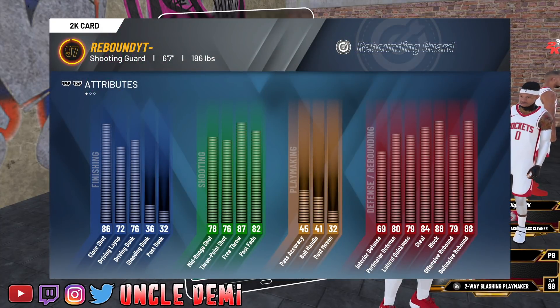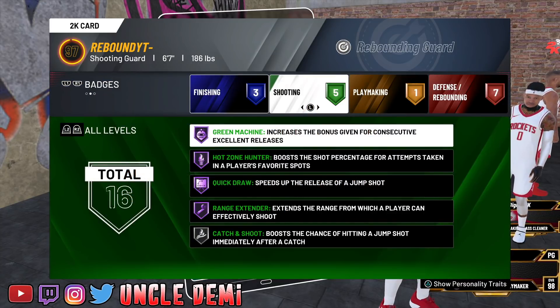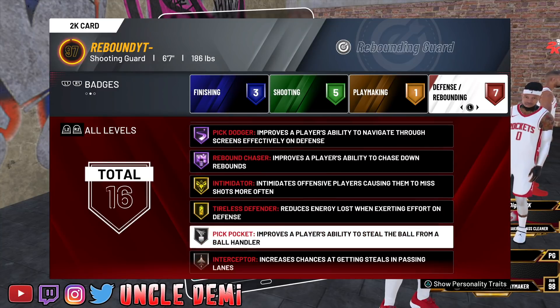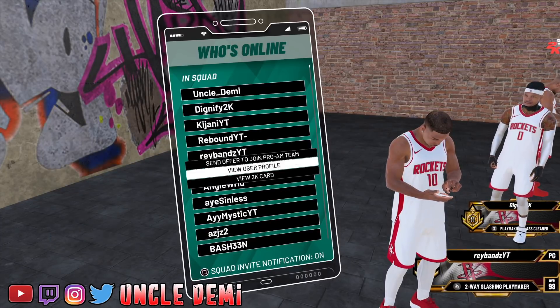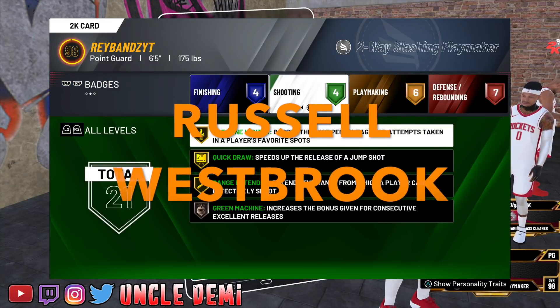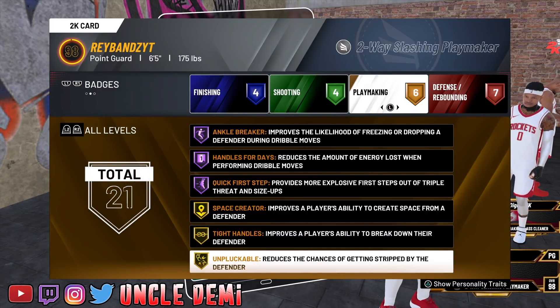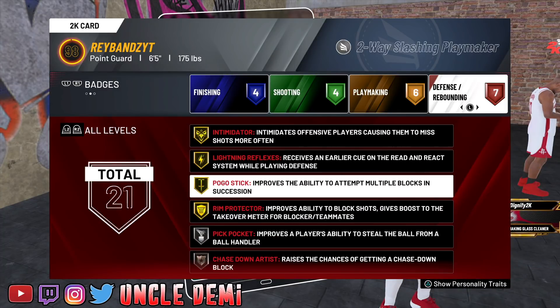My boy Rebound is going to be playing as Robert Covington - as you know, he was just picked up in a trade. Covington is an all-time defender, first-team and second-team defender throughout his time, and a great stretch shooter. A rebounding guard build is perfect for that at 6'7" - Robert Covington is 6'7" - so this is looking really solid. The defensive badges are off the charts, which fits perfectly.